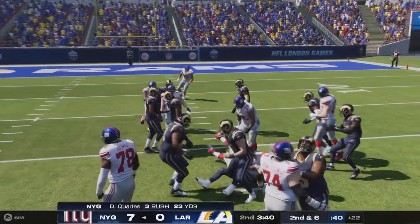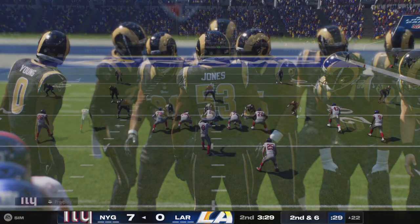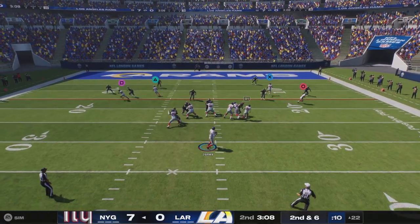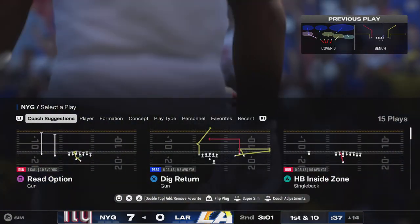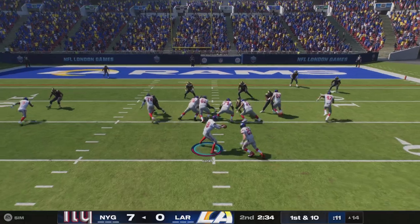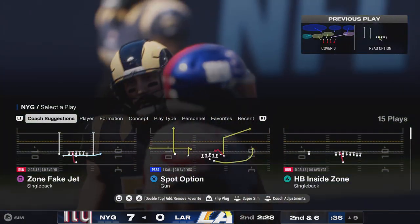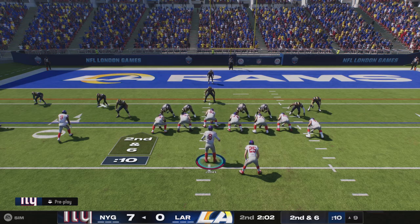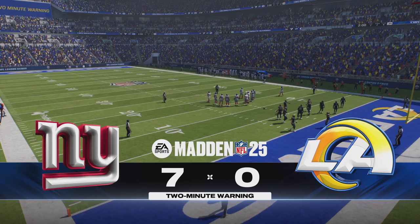On first down, they'll go to the ground attack and it maneuvers forward for about four — second and six. It'd be hard to say that a defense wouldn't be ready for a first down run, but when you can gain that yardage it really opens up your playbook for play action. He'll get inside the 15, down to the 14-yard line — first and 10. An inside handoff gets about four down inside the 10 to the 9. That's what an offense calls staying on schedule: three to four yards on first down, you're set up well for the rest of the drive. Two minutes on the clock, second quarter, 7-0 ballgame.